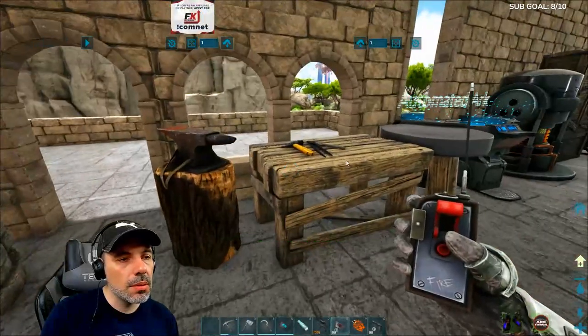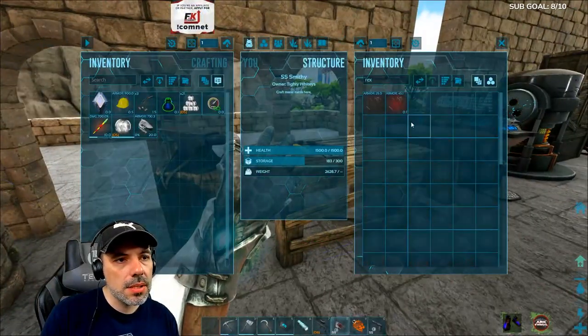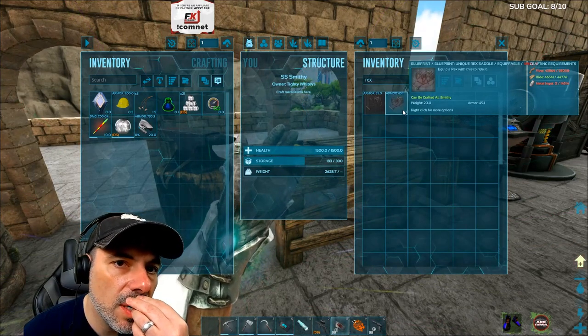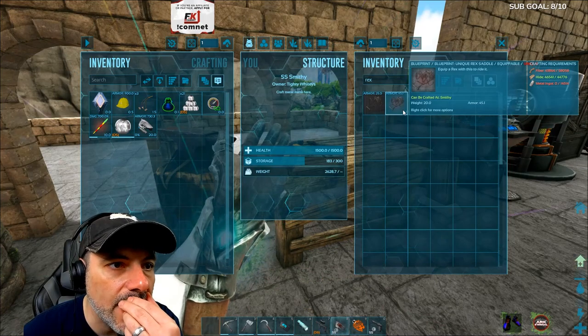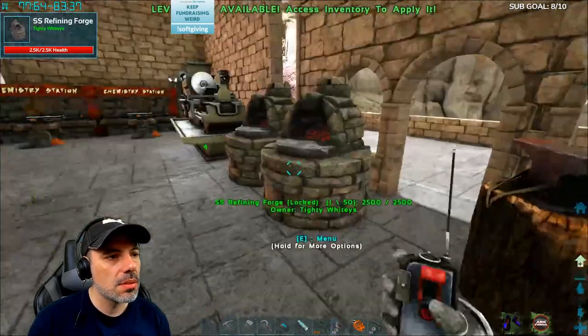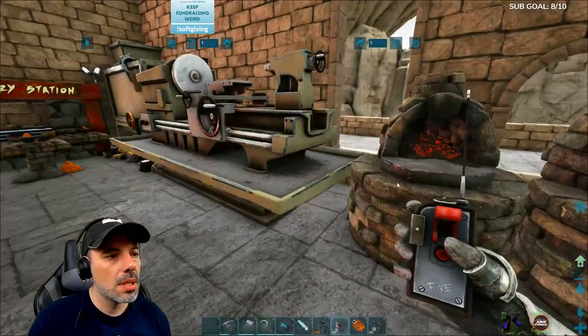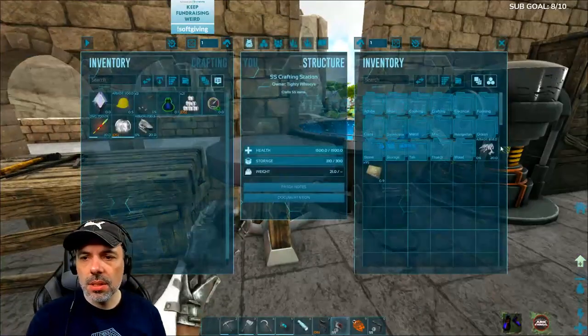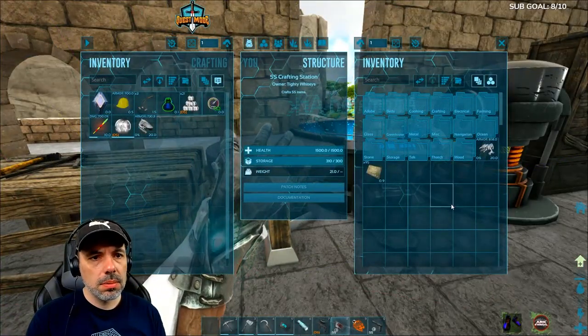There's a blueprint for a unique rex saddle, which costs a lot — 41, 14, holy cow. Only 45 armor though? That's trash. Seems weird. I wonder if it does something else. That is strange.